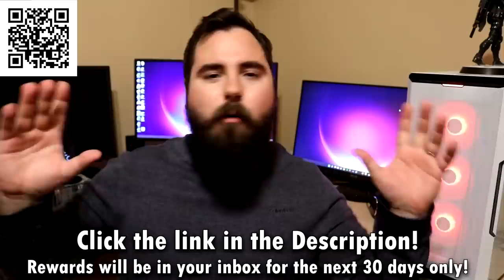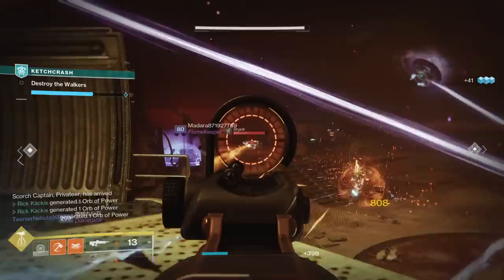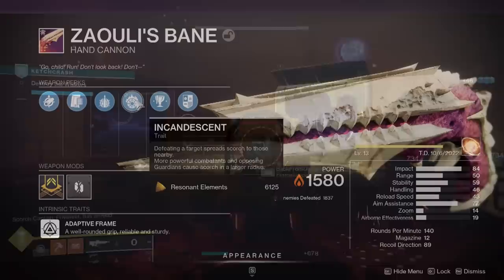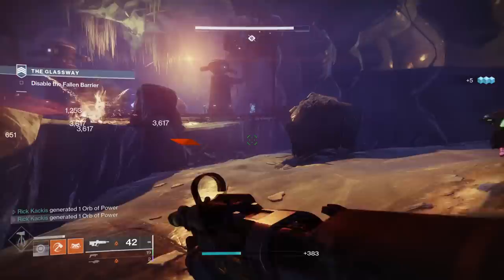When talking about the best solar PvE primaries, you're really going after one main perk: Incandescent, added in Season of the Haunted. When you get a final blow, it spreads scorch — causing damage over time — and if enemies build up enough scorch stacks, they explode doing even more damage. It synergizes with so many aspects of solar 3.0 builds, it is just chef's kiss.